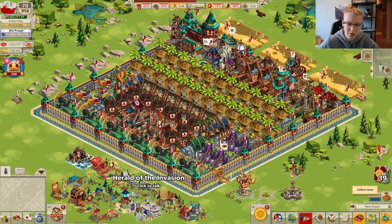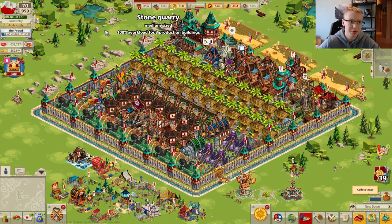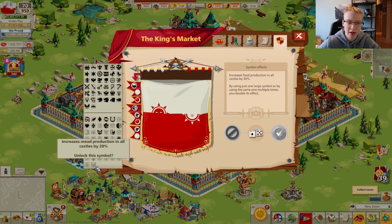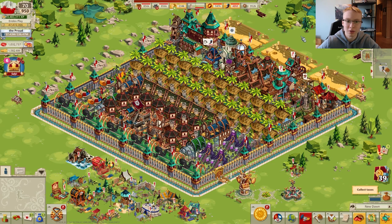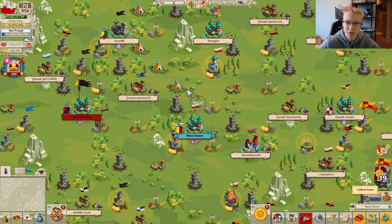Then we're going to take a look at the new event rewards, because they increase the number of tokens and seeds in the events. We're going to take a look at this as well, and finally in this episode I'm also going to purchase my meat coat of arms symbol, because it's a very good moment to do this — so we're gonna see how it changes and how it increases the production.